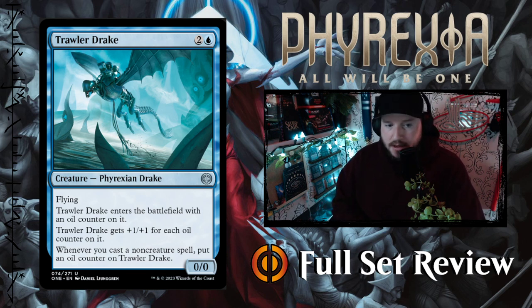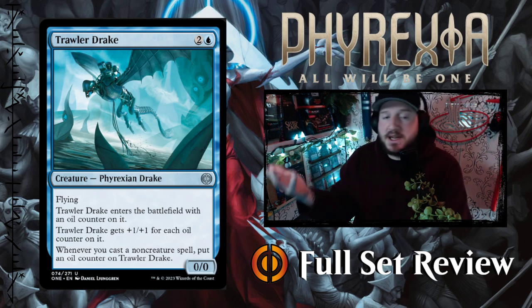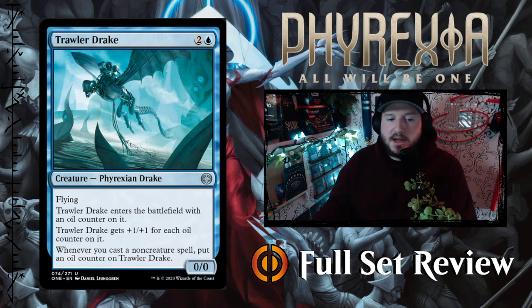Next up we've got Trawler Drake — two and a blue for a 0/0 Phyrexian Drake. Three mana for a 0/0 sounds bad, but it has flying, enters with an oil counter, and gets +1/+1 for each oil counter on it. Whenever you cast a non-creature spell, put an oil counter on Trawler Drake — so it's perpetually getting bigger as long as you keep casting non-creature spells or proliferating. Three-mana flying creature that very quickly can become a 5/5 or 6/6 — I think that's pretty powerful.